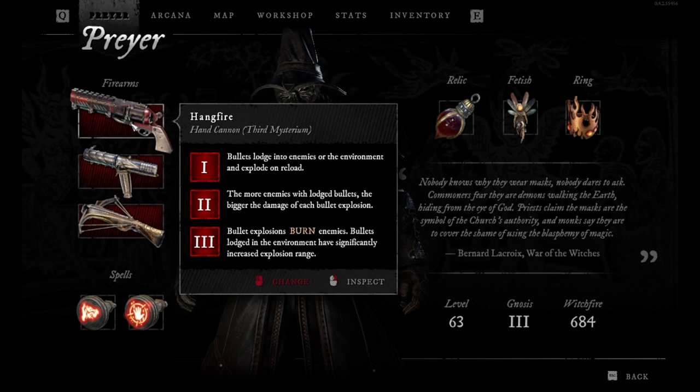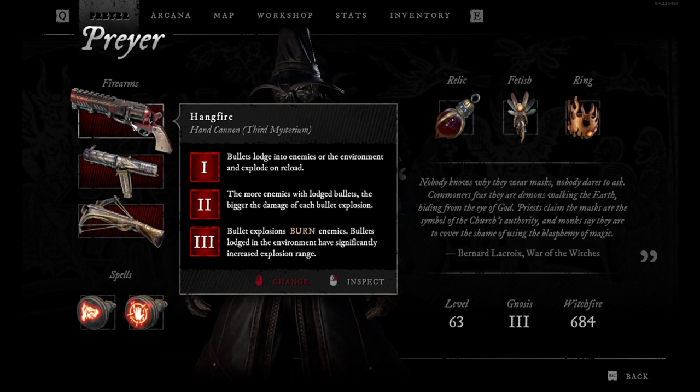So you want to hit more enemies at once and then reload the gun — it's gonna be harder explosions. And when you add the third Mysterium, bullet explosions will burn enemies and bullets lodged in the environment have a significantly increased explosion range.